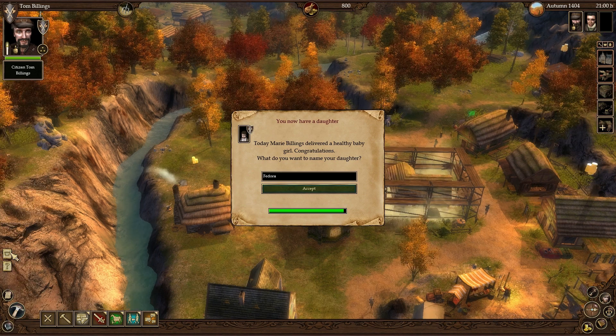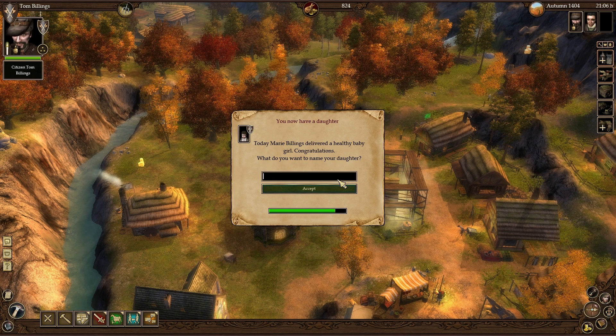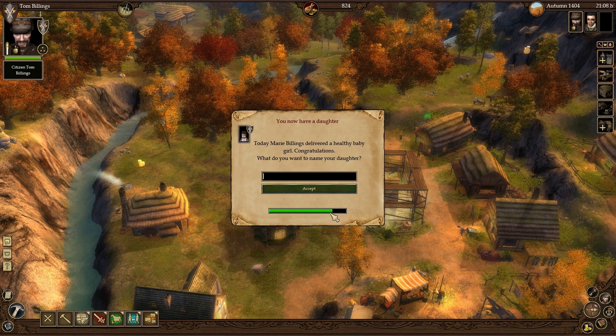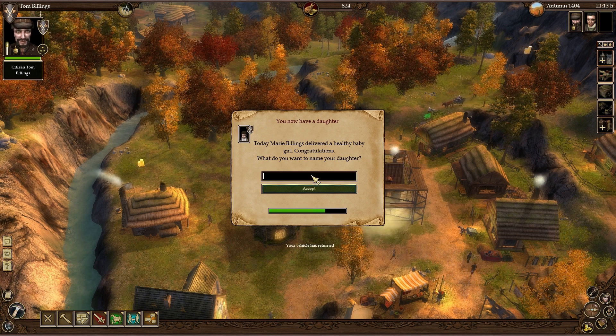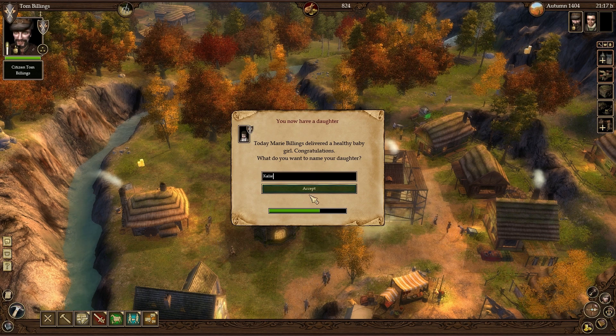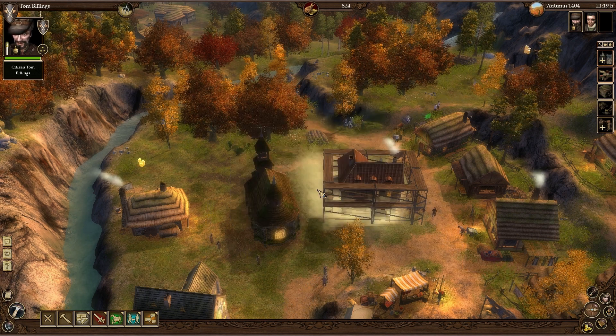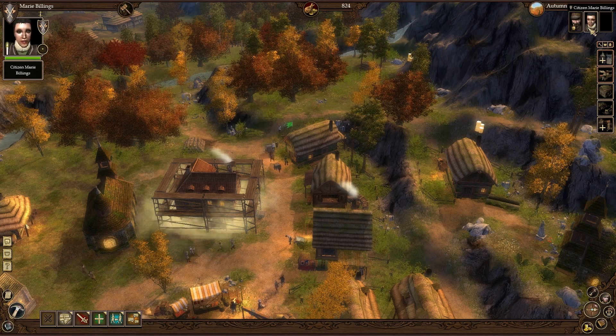If you left-click this when it comes up, it gives you an option to change the name, but you have to do it before this meter runs down. So I'm just going to name her Kaylee — or Callie, whatever. Okay, so now the pacifier icon is gone.